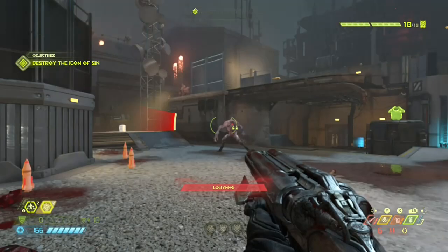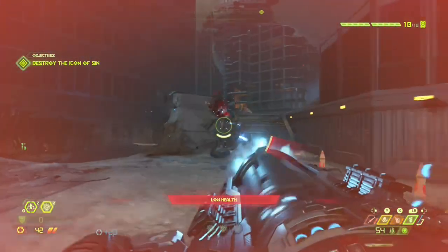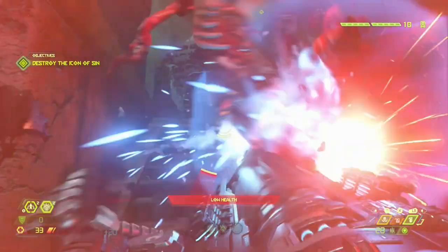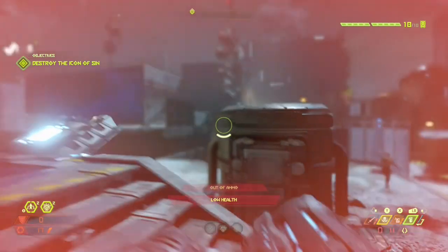I knew the final boss fight was going to be underwhelming — like killing 343 Guilty Spark in Halo 3 — but you don't even get to kill him in gameplay like you do in Doom 2. Although saying that, I can't think of any way it could have made the boss fight better.